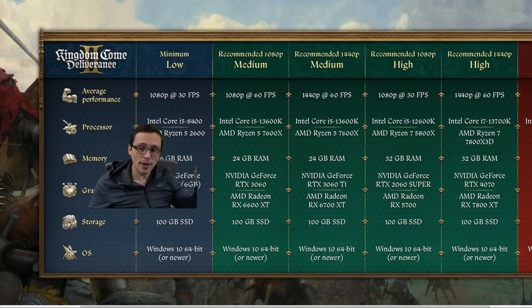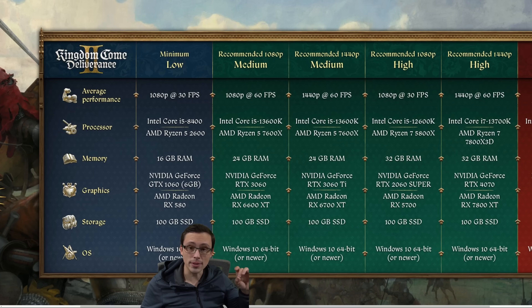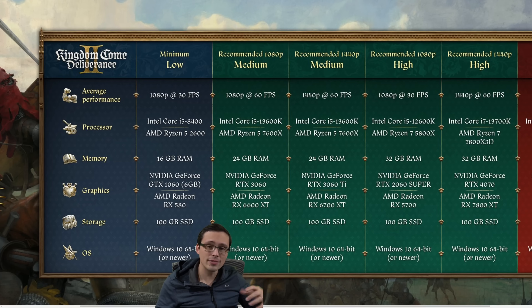It's possible these CPUs were just what happened to be in the test systems, and maybe they didn't try many CPUs in between. But more likely, this indicates you'll need a fairly powerful CPU to hit 60fps. A lot of modern games targeting current-gen consoles — which have much more powerful CPUs than the PS4 generation — can be CPU-limited, especially in dense city environments with lots of NPCs, which is something I'll watch for when benchmarking.